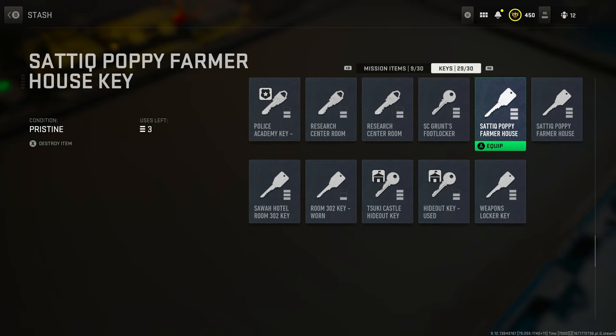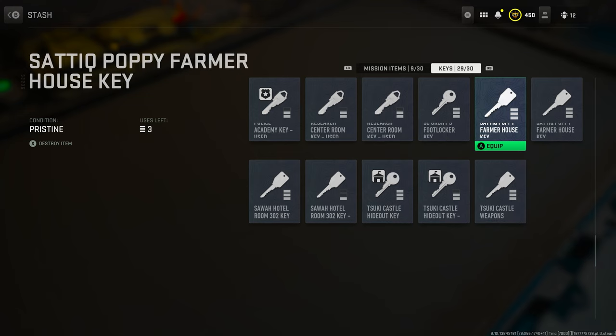Next is the poppy farmhouse key. This is really important because it allows you to complete the mission — carried over from last season — where you go to the poppy farm, extract a document, deposit it, and bring it back.